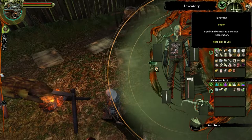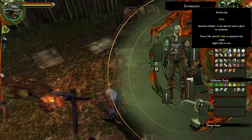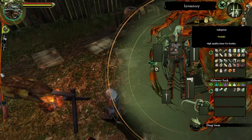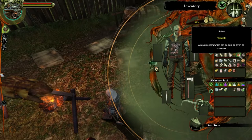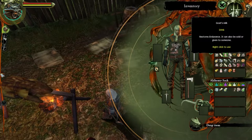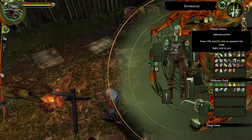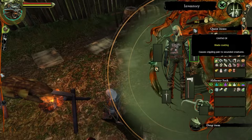Endurance - we already had that. There's the grease. We have two unknown potions.